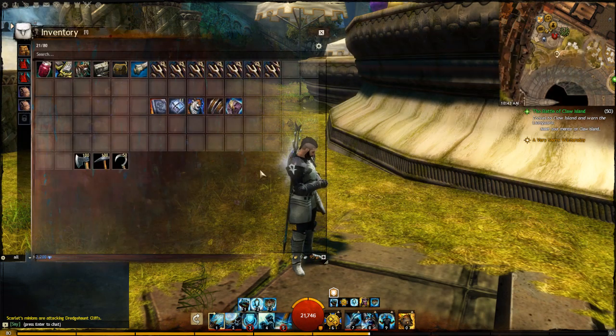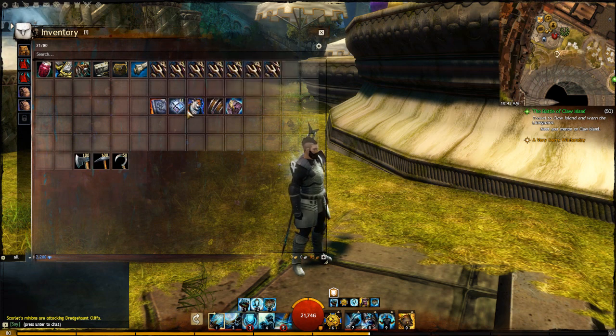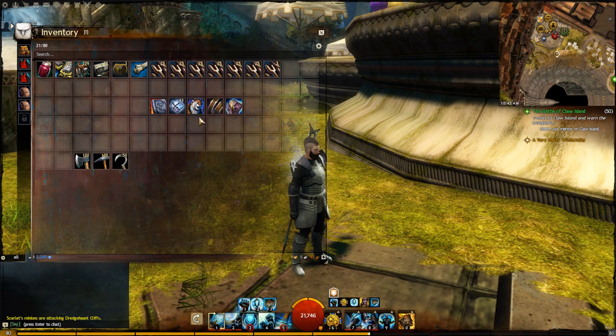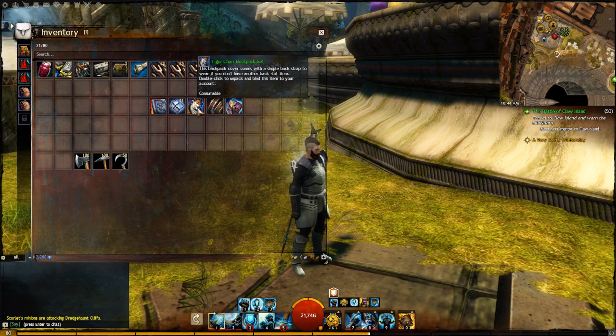So let's talk about what we need. This is the item that we're going to move. We need transmutation crystals, and we need a backpack set — this can be any backpack set, a quaggan, charr, whatever. It doesn't really matter. What's going to happen is you're going to double-click that backpack set and it's going to give you the backpack and it's going to give you a strap.